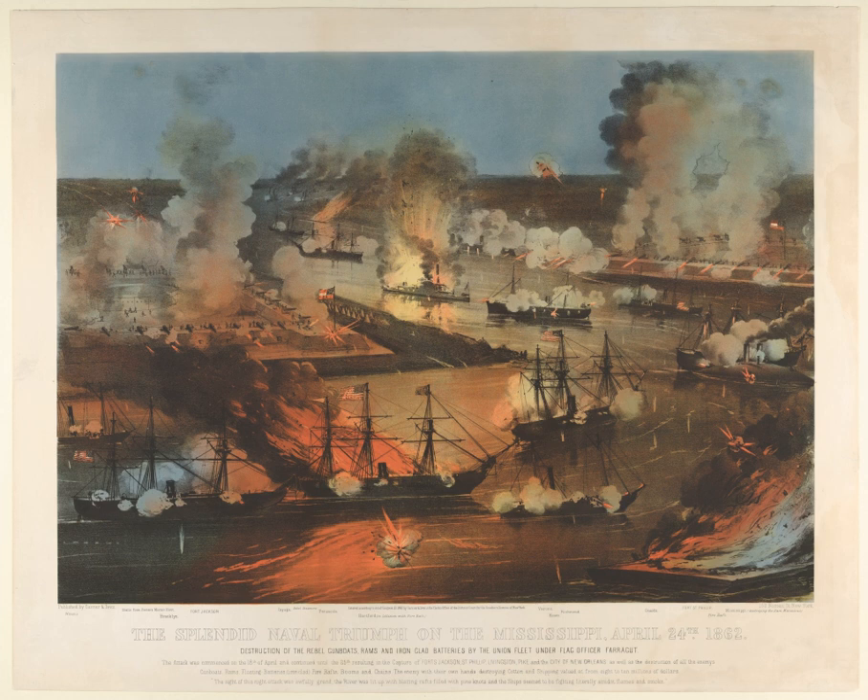New Orleans, the largest city in the Confederacy, was already under threat of attack from the north when David Farragut moved his fleet into the river from the south. The Confederate Navy had already driven off the Union blockade fleet in the Battle of the Head of Passes the previous October. A series of losses in Kentucky and Tennessee had forced the War and Navy departments in Richmond to strip the region of much of its defenses, so that by mid-April almost nothing remained to the south except the two forts and an assortment of gunboats of questionable worth.